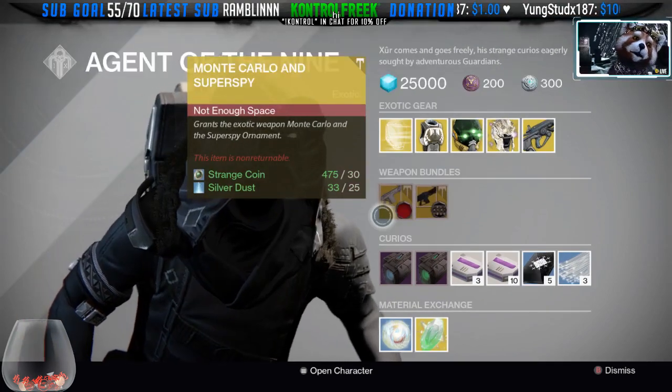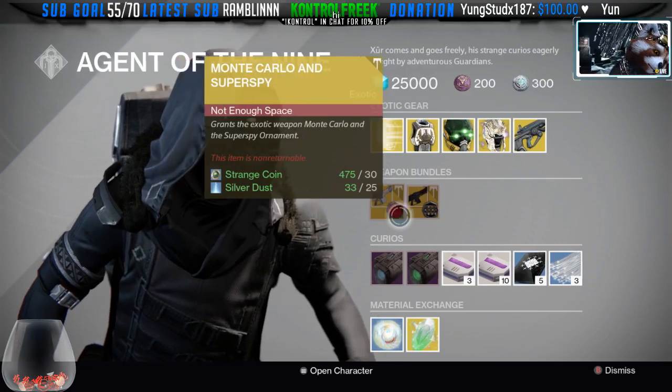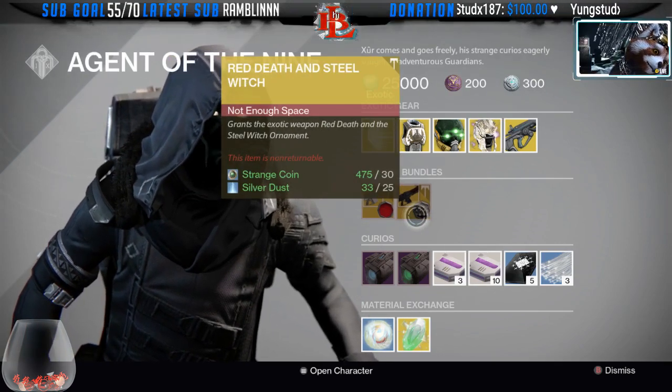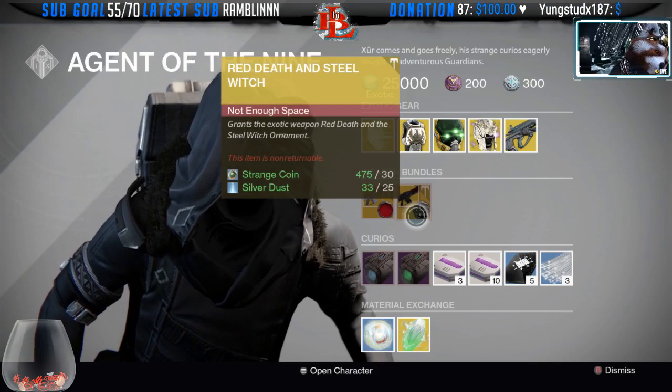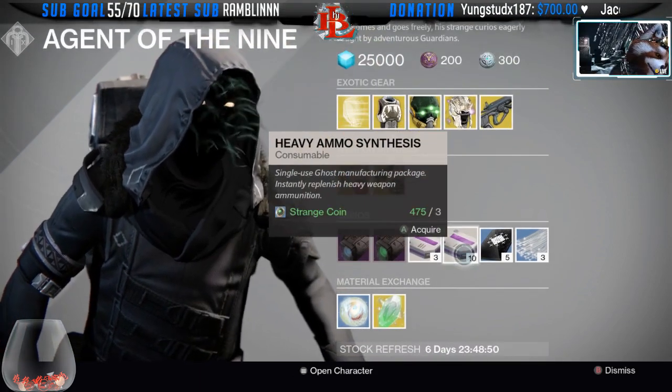Next up we have the Monte Carlo with the Super Spy ornament. This is actually one of the best ornaments — I like the red one more than the gold one. The red one looks really, really cool. Then we have the Steel Witch ornament for the Red Death, and that one's actually pretty good too.